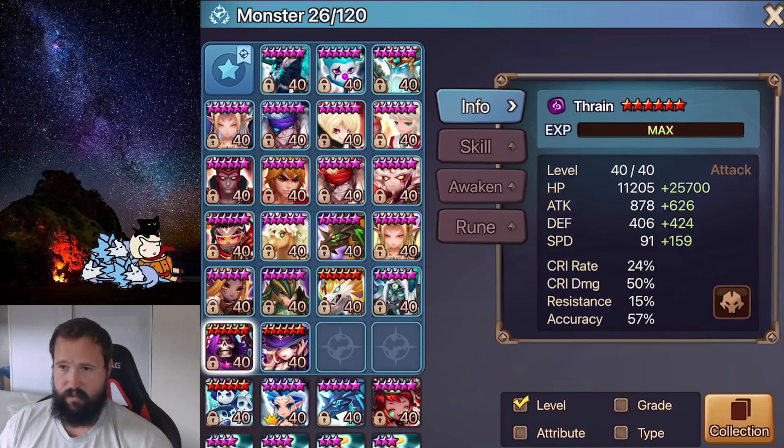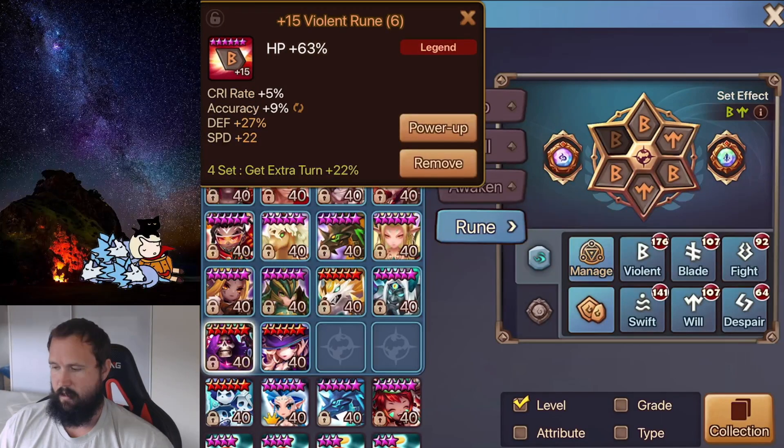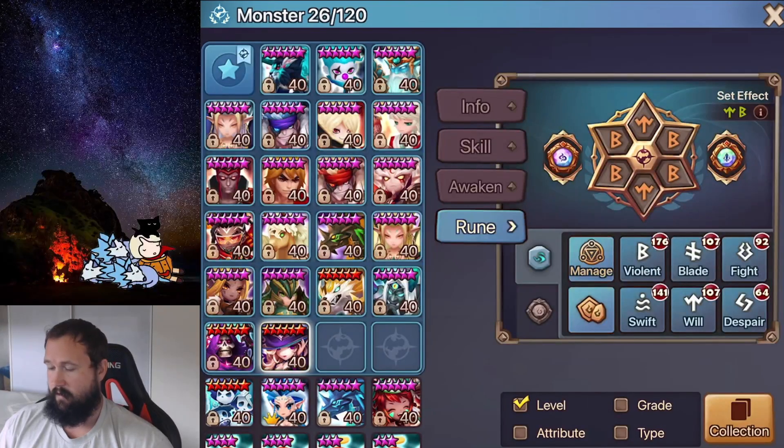Next we have Thrain on a Violent Will set. I haven't actually used Thrain at all yet — I usually prefer John for another damage-dealing CC unit, or Poseidon. With Gina already there for dots and with seeing a lot of Junos, Thrain won't really help much. But he's there as an extra option just in case, on a Speed, HP and HP build with some extra accuracy and more additionals on the left side.